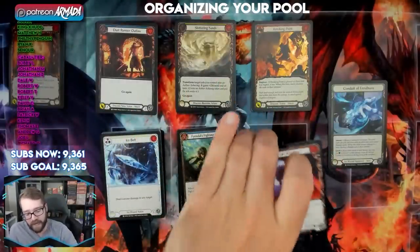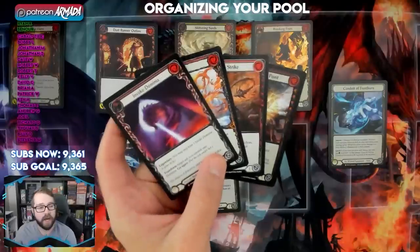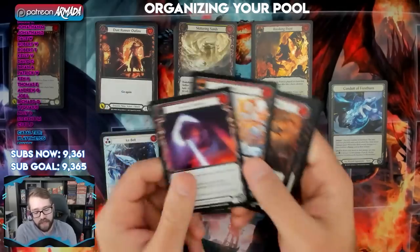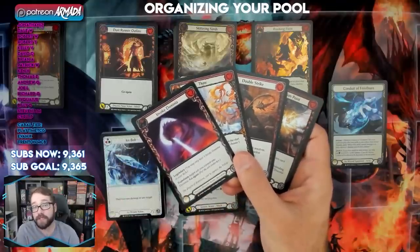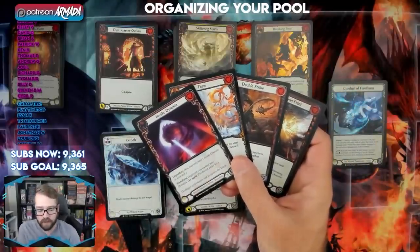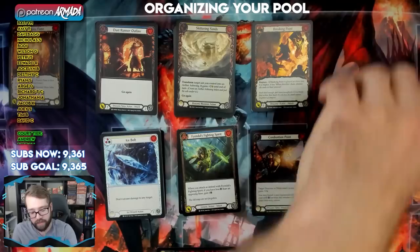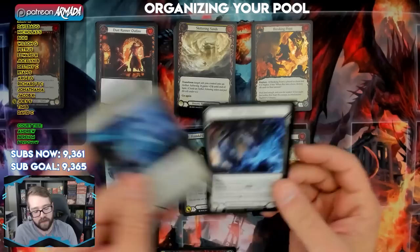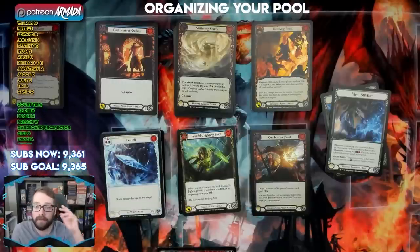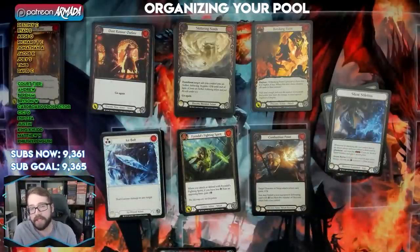I'd highly recommend putting all your Majestics into a separate stack. These can often be a signpost showing which hero you should go into, because Majestics as a higher rarity are generally more powerful cards. Look at what you have and see if they pull you in a specific direction. You should also look at your equipment carefully — I had a basically full play set of equipment for Fai, plus multiple Majestics for Fai and a good stack of Reds for Fai, so I ended up picking him.